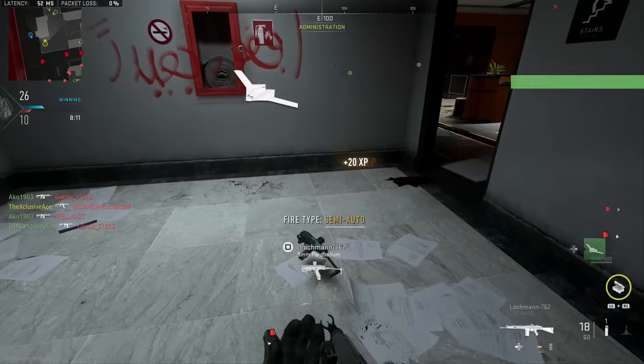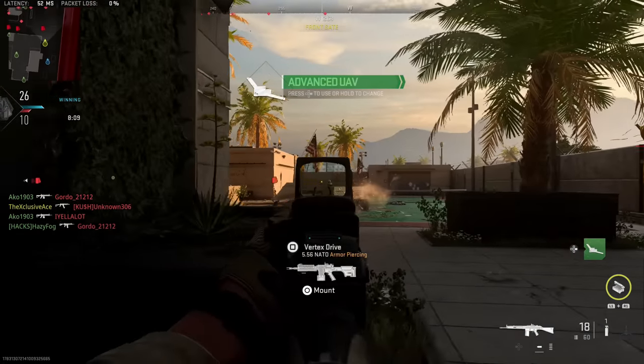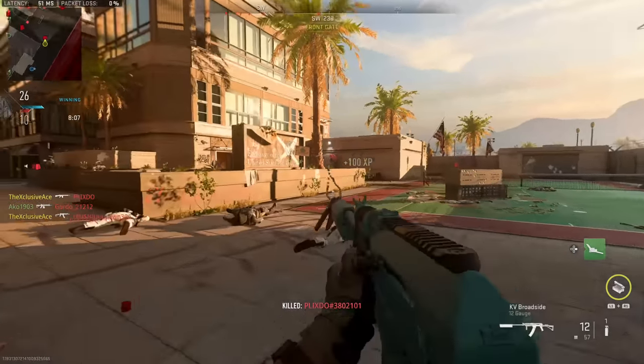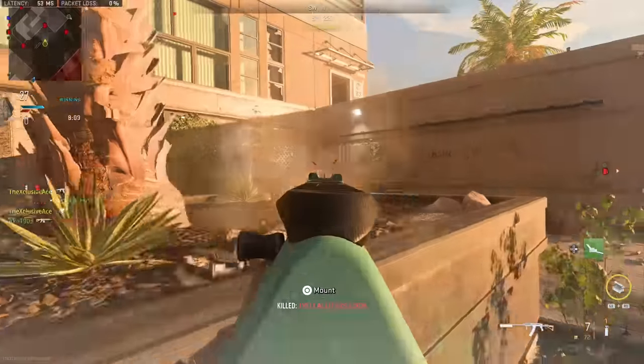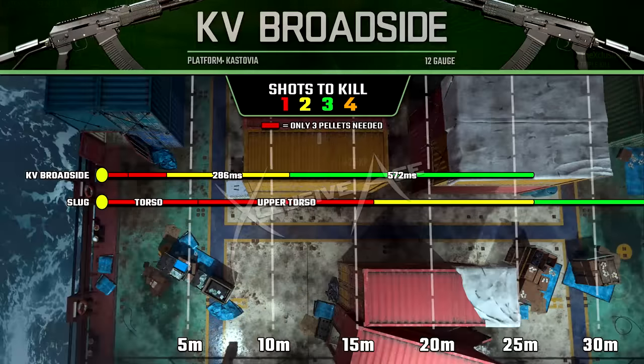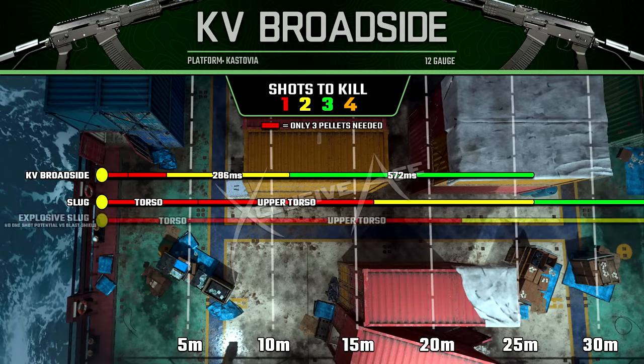Finally for ammo, we can also use explosive slugs. This takes all the existing properties of the standard slug — like the infinite hit potential and slight inaccuracy — but on top of that we get an extra amount of explosive damage. Against a non-Blast Shield player, this explosive damage will nicely boost our range.